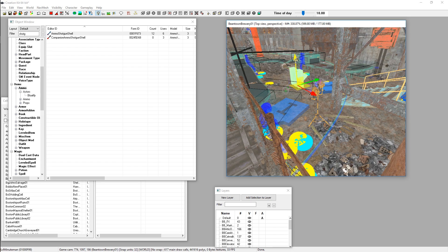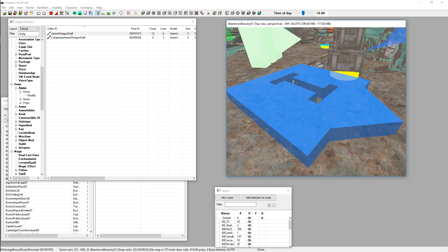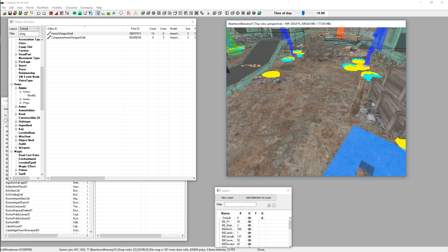So that's the Object Window — this is where you'll do most of your playing. Below that we have the Cell View, which I've just been showing you. That should give you a rough idea of how to use all the base panels. You should now be able to start editing levels, dropping stuff in, and deleting stuff. There's a lot more to cover — nav mesh and other things — but we'll get to those later.